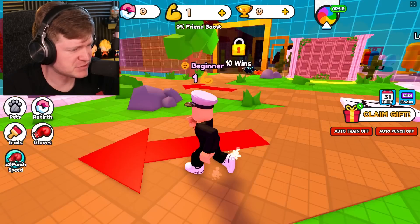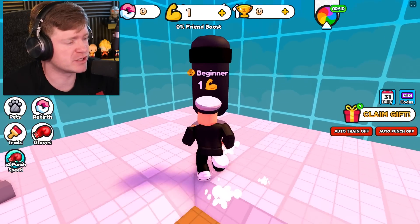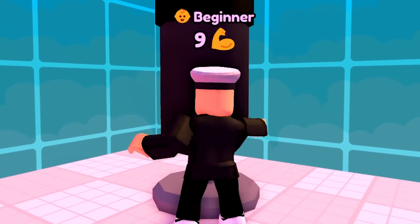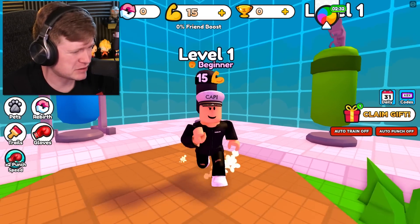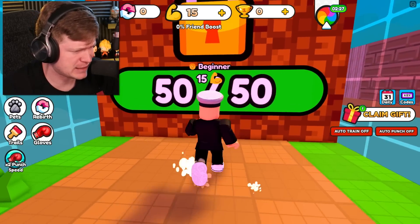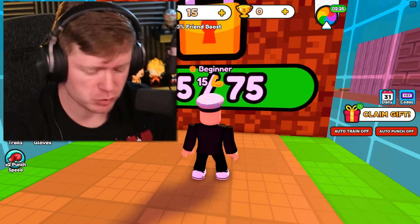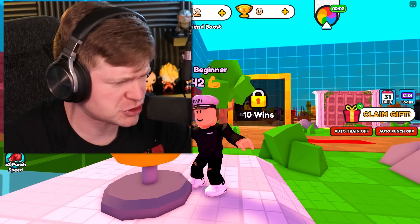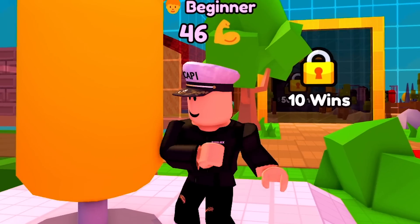What about these punching bags? They have pets and stuff like that too, but let's go ahead and do this. We got the Level 1 punching bag. Hold up now, that's increasing my strength. So now that I have 15 above my head, we're still a beginner as you can see. We can see we have 40 on the strength, and Cappy's looking like Rocky right now.